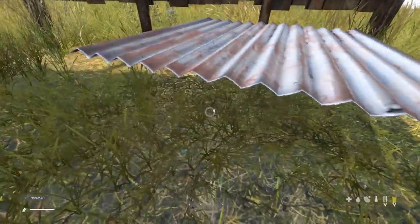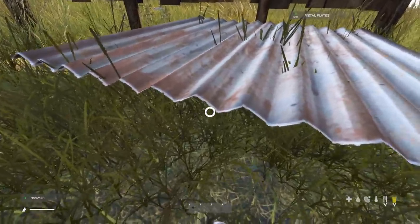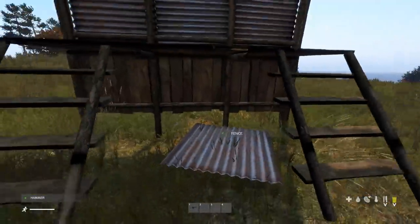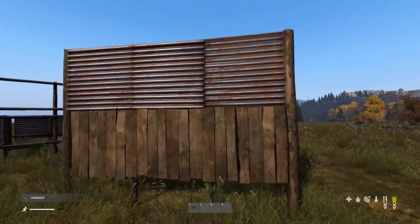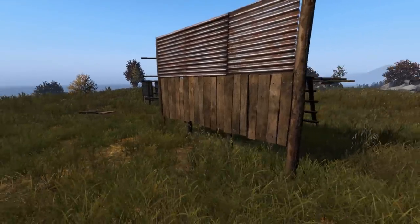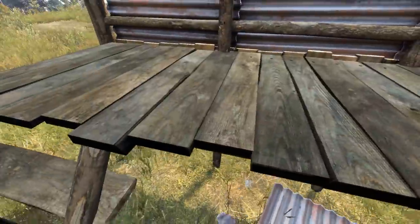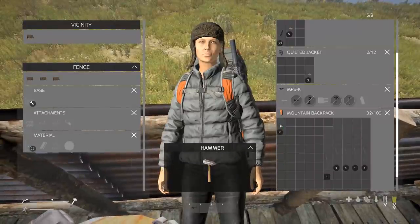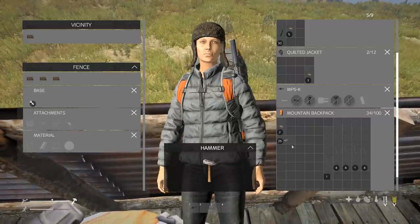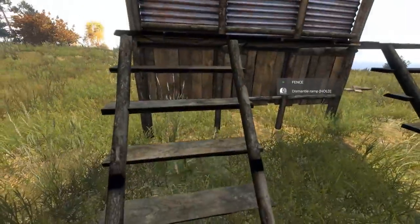Nails are the only item so far that you're going to need to find a lot of to build a compound or a small survival settlement. The wood you can get from trees — the logs, the planks, anything else you might need. You can craft the foundation or the kit to build the watchtower and fences. Getting the perimeter of your base laid out would be pretty easy, but you're going to need a lot of nails. Once loot is sorted out and nails are spawning in industrial zones, workshops, etc., it shouldn't be too bad — but everyone else will be looking for nails too, so it's going to be a struggle.